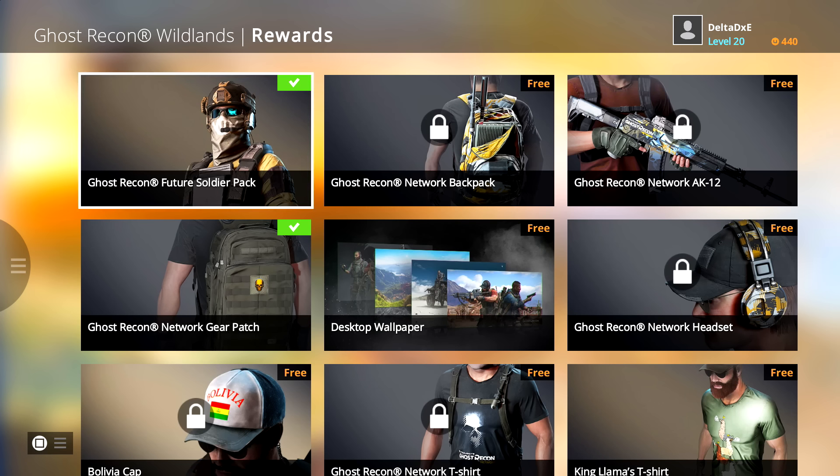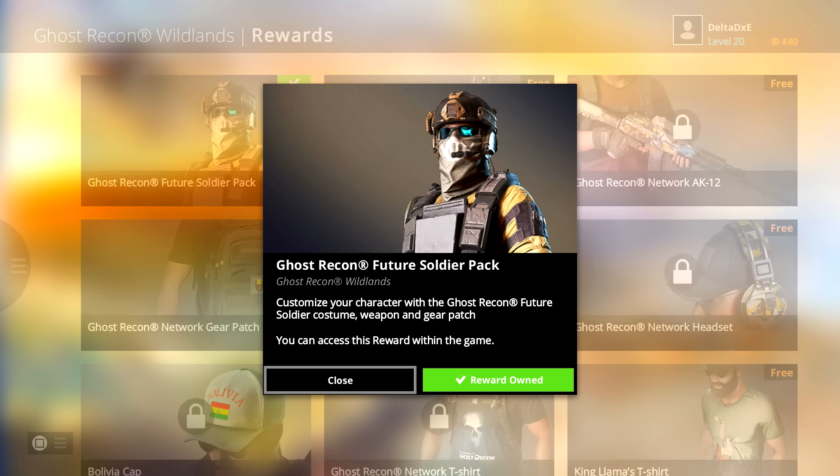All you have to do is own both Ghost Recon Wildlands and Ghost Recon Future Soldier. This can be done by going to GameStop and picking up Future Soldier, or buying it online. My recommendation is to find it cheap — it shouldn't run you more than six or seven bucks. I went to GameStop and got it for $4.99.